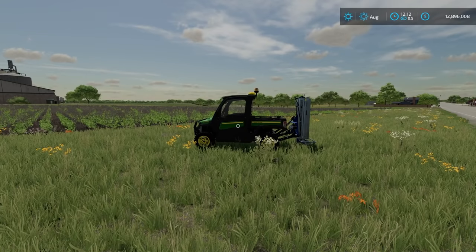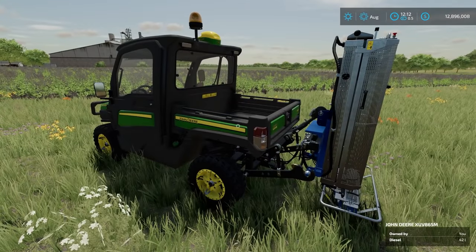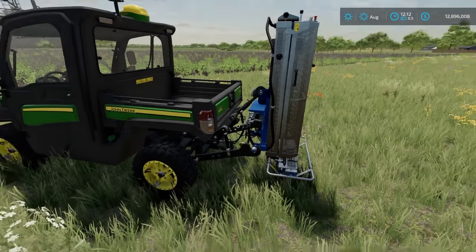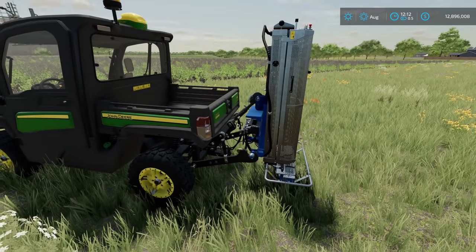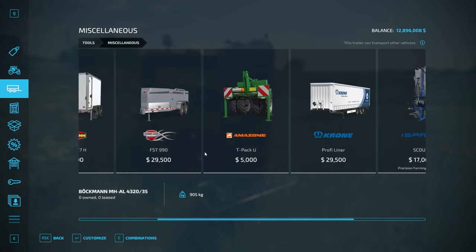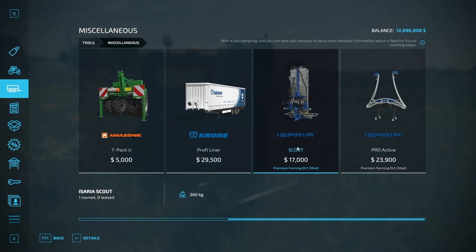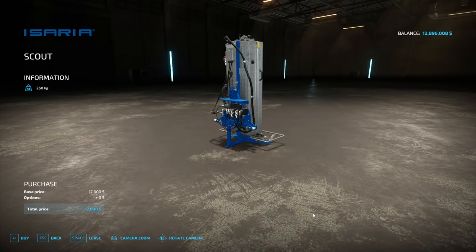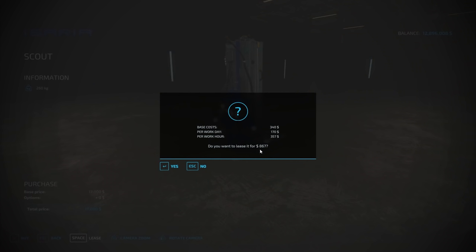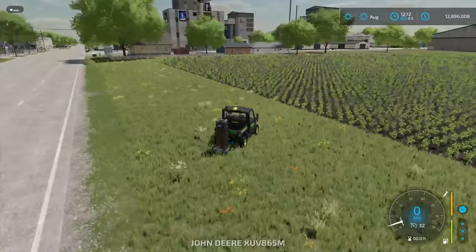To do soil sampling you need the Iscaria Scout. You can attach it to any tractor — you don't have to use the John Deere. In the store, scroll down under Miscellaneous at the very end and you'll find the Scout next to the Proactive. It costs 17,000 to buy, but if you're just going to take soil samples I'd recommend leasing it for 867 dollars, which is much cheaper than the 17,000 if you're only doing a one-time run.